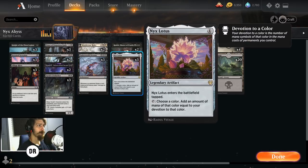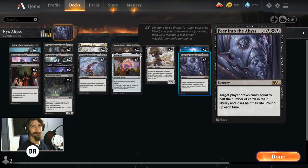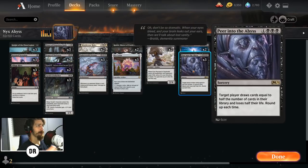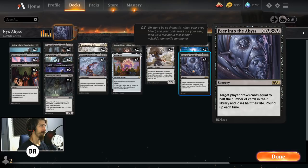Turn three: Underworld Dreams. Turn four: Nyx Lotus (enters tapped). Turn five: it untaps and you have devotion of at least three from Underworld Dreams, plus at least four mana from the lands you've played. Total you'll have seven mana — and seven mana equals Peer into the Abyss. So turn three, turn four, turn five — and your opponent loses. Peer into the Abyss reads: target player draws cards equal to half the number of cards in their library and loses half their life. By turn five they'll have drawn about 12 cards from a 60-card deck, leaving 48, so they draw 24 cards.